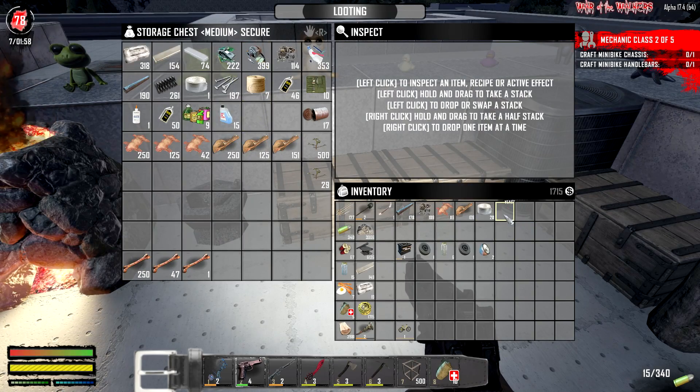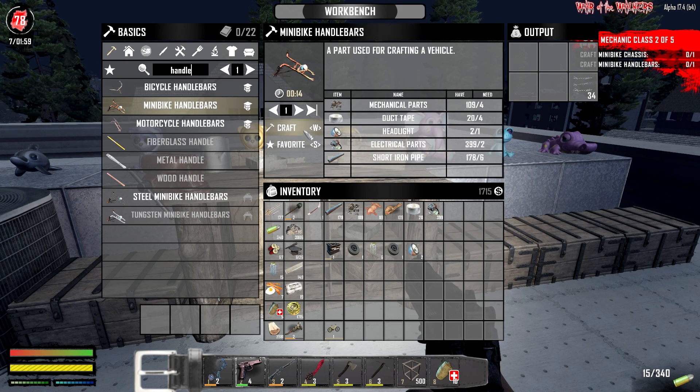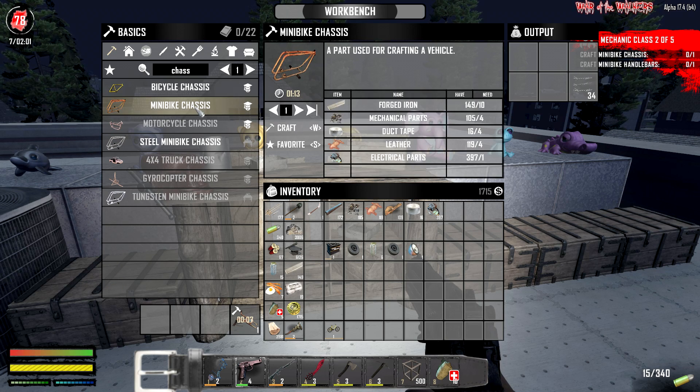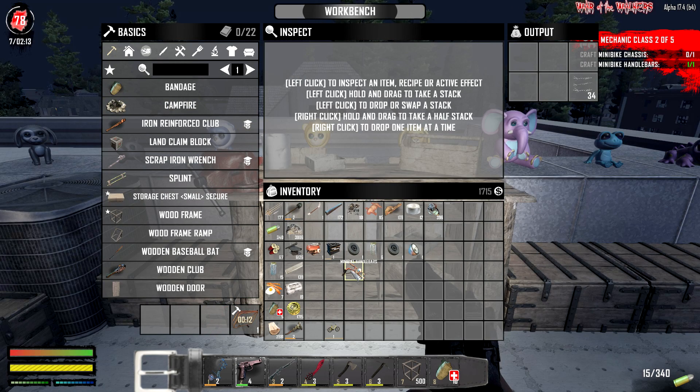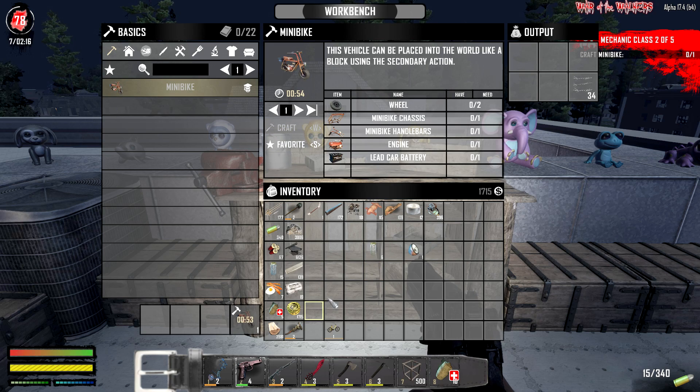That makes sense. Alright, craft it - boom! That's gonna take 13 seconds, then we're gonna need ourselves a chassis. Let's see what else we're gonna need for the mini bike chassis. We're about to craft that baby up - another minute on that one. Then we'll craft up our bike, let that roll through. That should be all completed and ready to go for the day. I'm excited - at least we're getting this completed. Thank you.